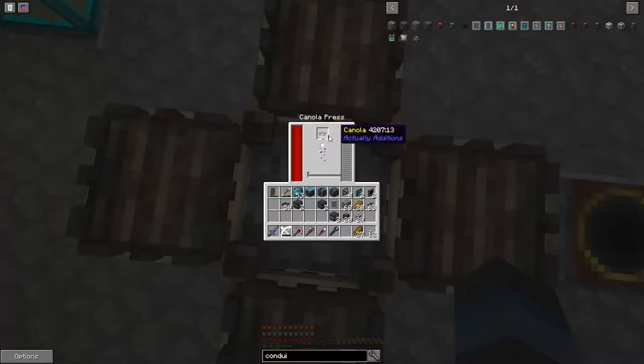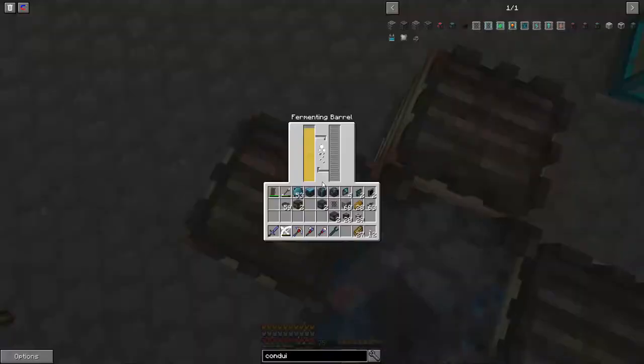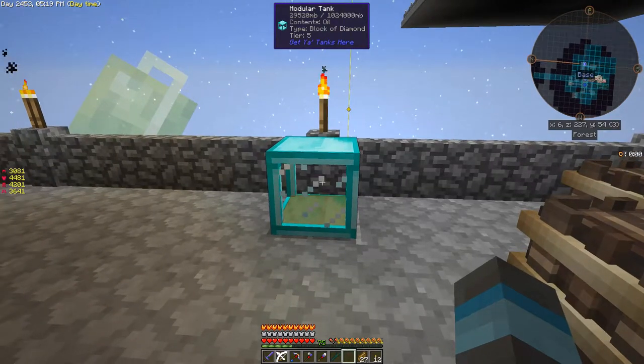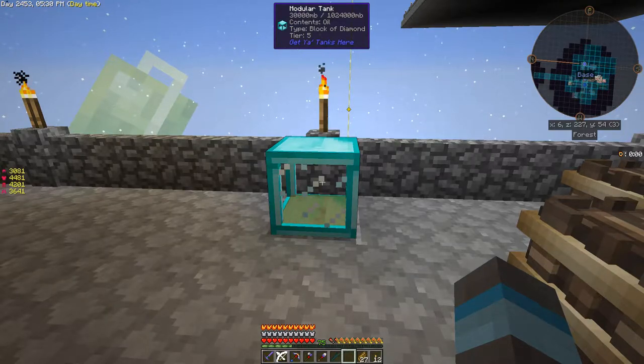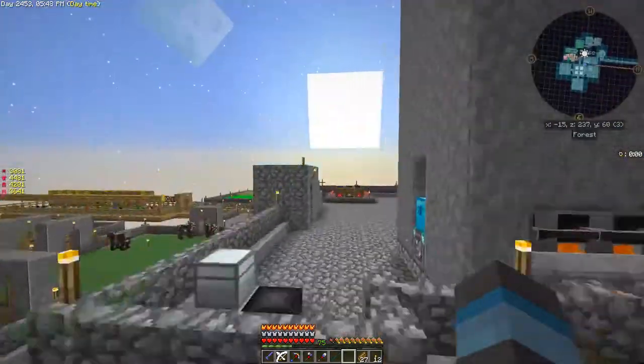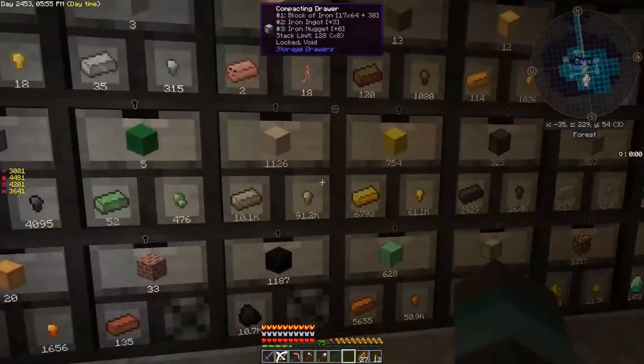The canola press will output automatically into four fermenters. Four fermenters are outputting into this tier five modular tank that — I was gonna go modular but with this particular size, how much it holds, I mean 1024 buckets — I don't see a need to go modular with it unless modular in the mod just means that they're upgradable, because they are. I do want to create a couple more of those. Didn't know anything about them — first time I'd used them — and I like them.